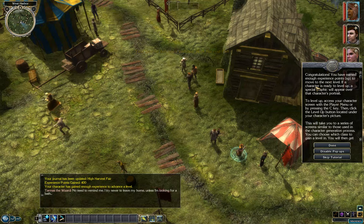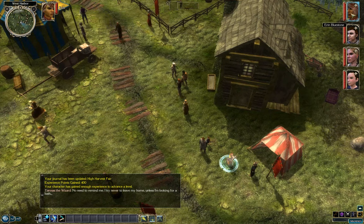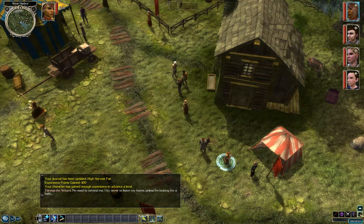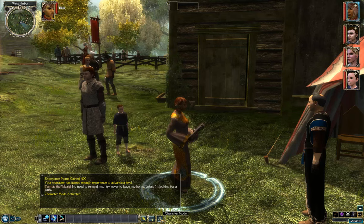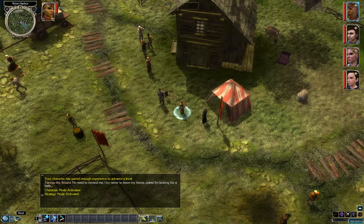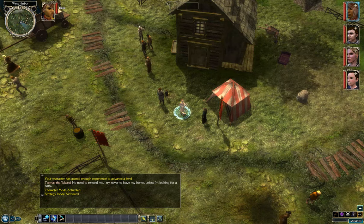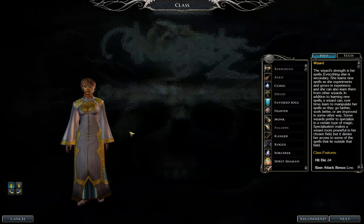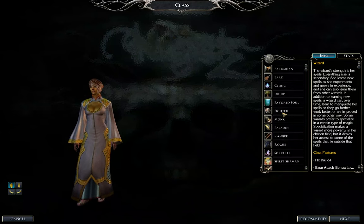We've earned our first level up. Okay — now comes the good stuff. We switch from being a wizard to a Fighter. Let's check the skills.